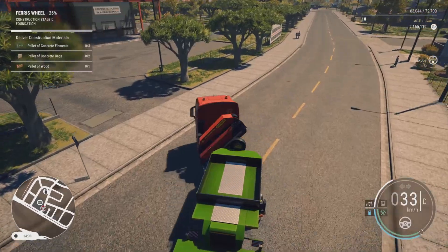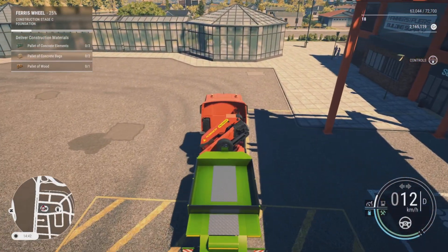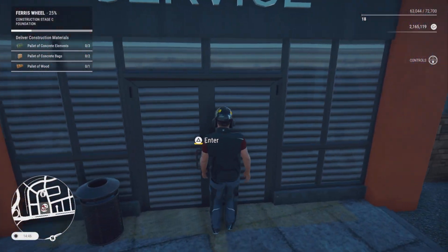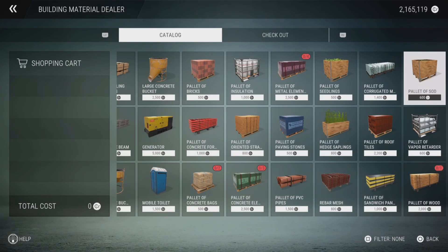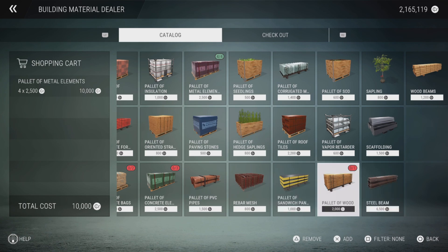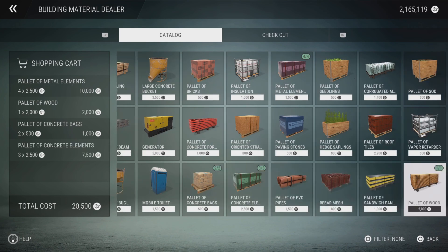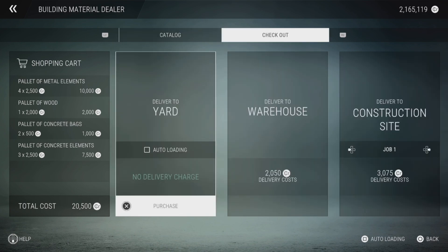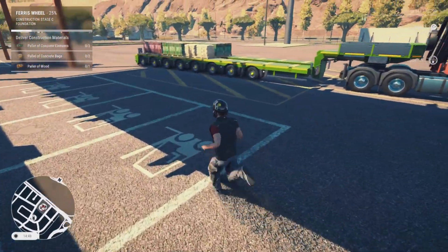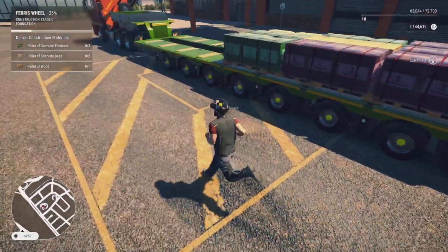We're just pulling up to the building supply store. We drive forward and park in the yellow loading zone on the pavement. We run around to the main office and hold the triangle button to go in. We scroll through the products — the ones with a red circle highlighted are what we need to buy, and the number inside the red circle is the quantity. Once it turns green, we've bought enough. We'll buy everything, go to checkout, and click auto load so it automatically loads on the back of the truck.